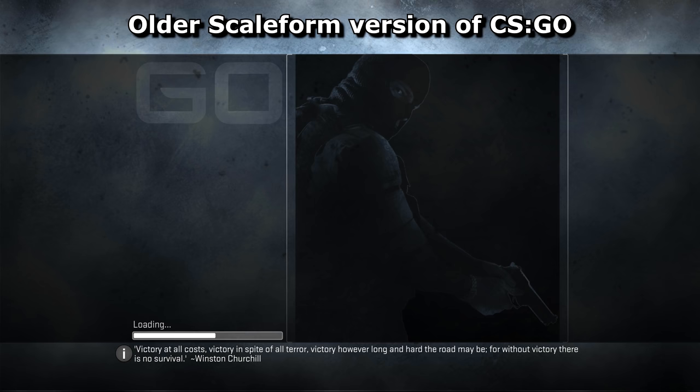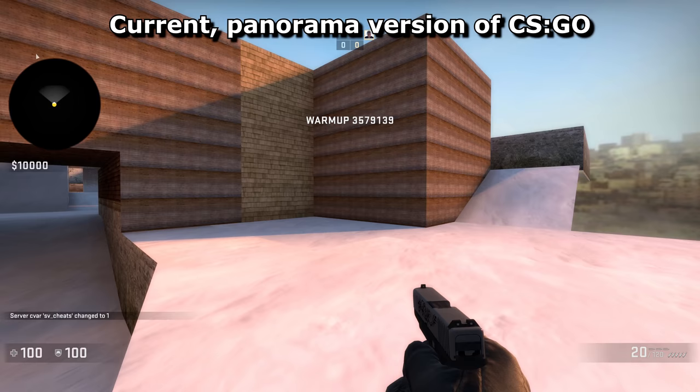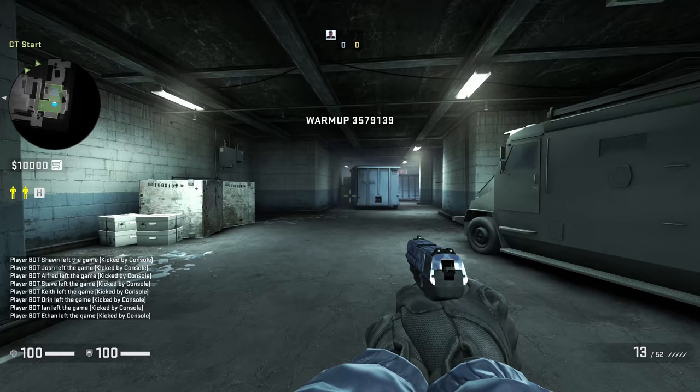A bug that mapmakers may have noticed is when building navmeshes for new maps. Bots need this to learn how to play a map. Previously, a notification would pop up informing players that the navmesh was being built, but this seems to have been forgotten for Panorama, so instead the game slows down until it's done without telling you why. Please Valve, add back the building navmesh pop-up.